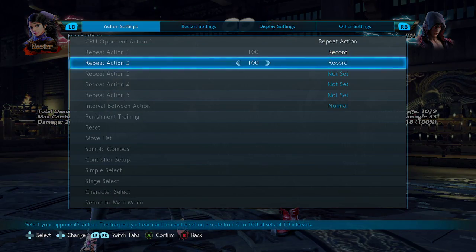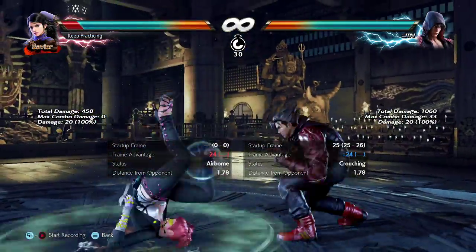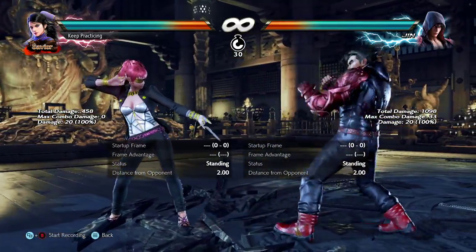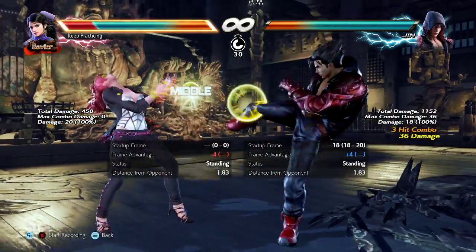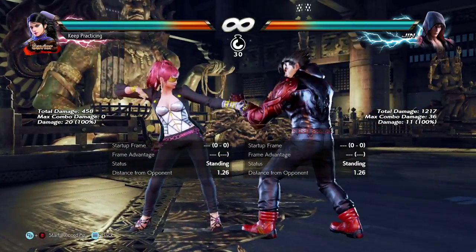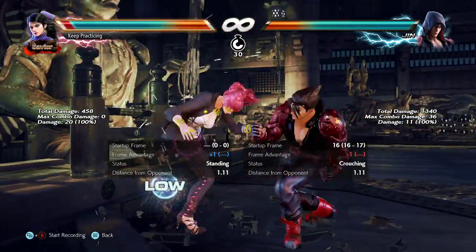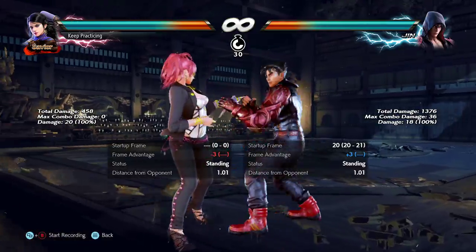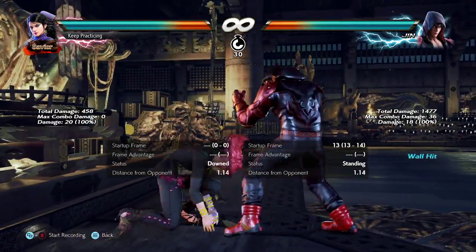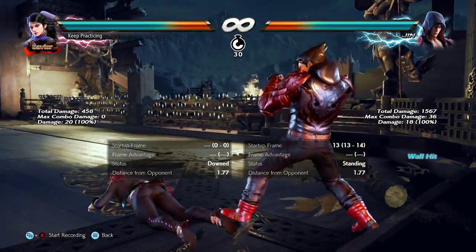For Jin players out there: instead of doing 4-4 into zen sweep or the butt wiggle hell sweep, you could mix up 2-1-4 with 2-1 down-back 4 or 2-1 down 4. You don't have to finish the string — you can just go right into pressure. Down 4 in particular is really good because it'll go under ducking retaliation. But if you're confident they don't want to press because you've done 2-1-4 enough, use down-back 4 — that's plus 3.